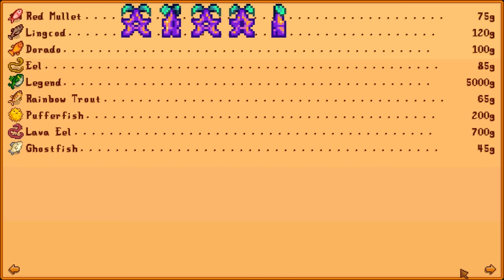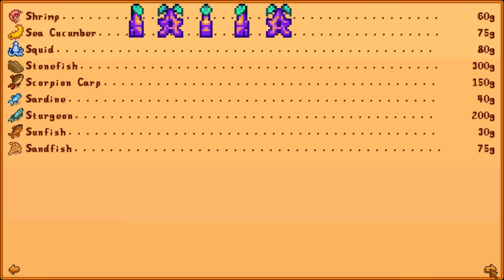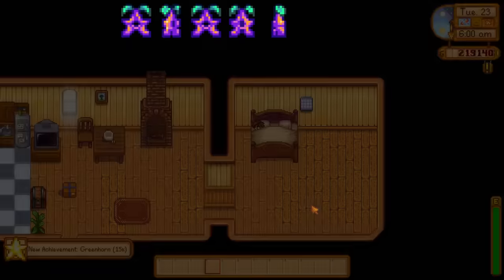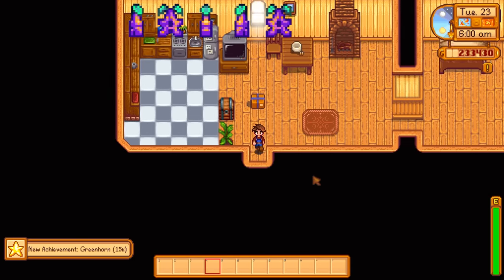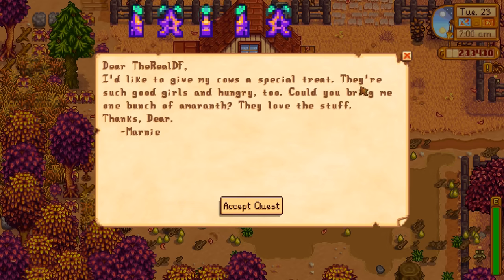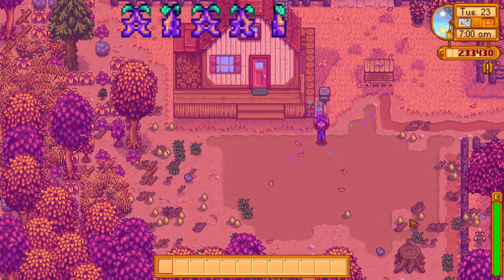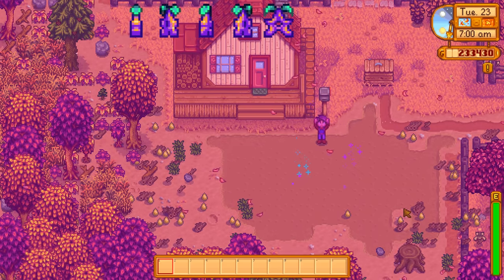Pretend that I caught all these fish — this is every fish in the game, regular quality, sold overnight. We definitely got some kind of achievement for that — Greenhorn for earning 15k because I sold all the fish. Unfortunately I didn't legitimately catch all those so I did not get the star drop for it. But once you've actually caught every single fish in the game, Willy will send you a star drop in the mail — so check your mail. I'll pretend he gave me this gift for doing the monumental task of catching every single fish. That means we've only got one star drop left to go.